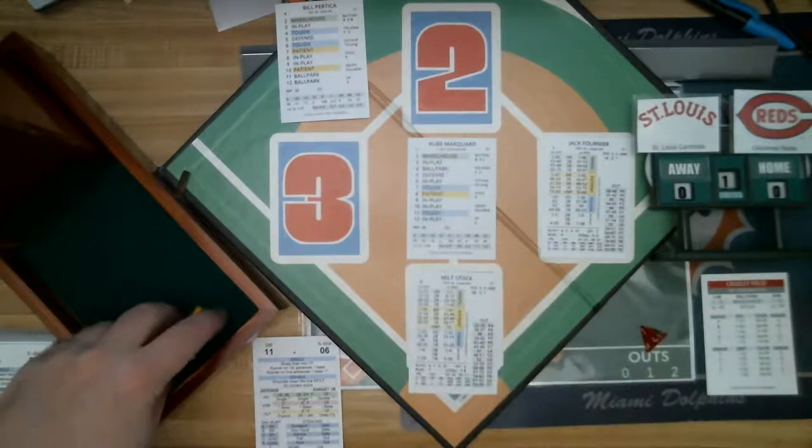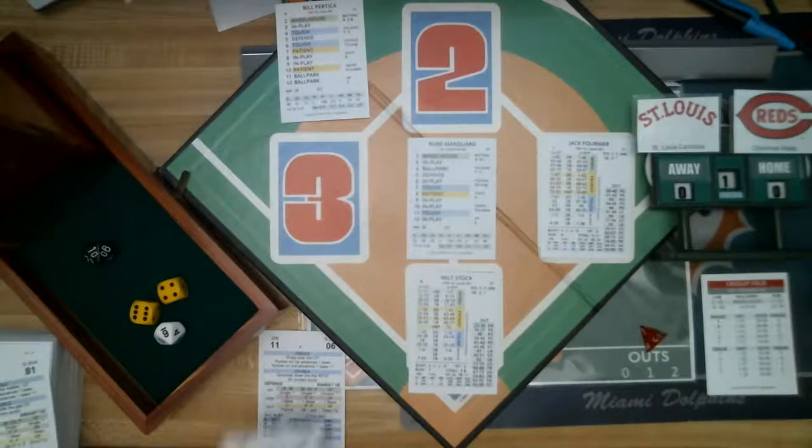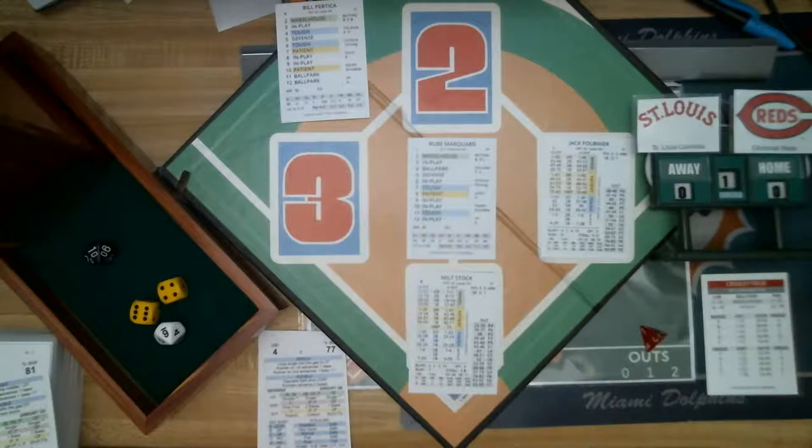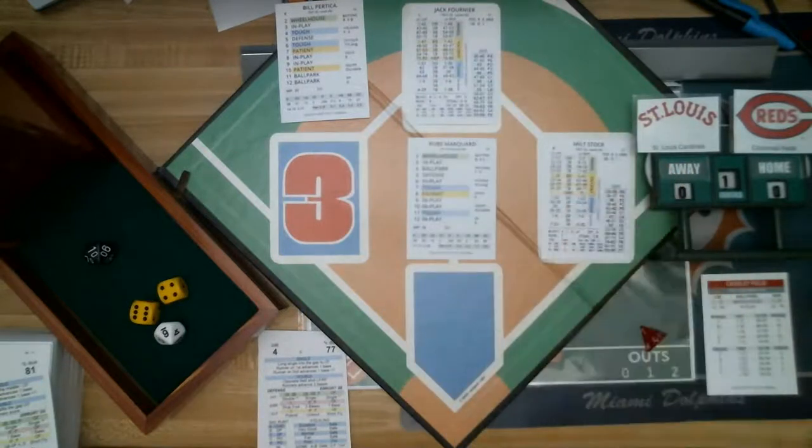The next batter for the Cardinals is Milt Stock. The roll is a 10 — in play, a 16 — and that is a base hit for Milt Stock, a single, a long single to the gap to center field. Runner on first advances one base, Fournier goes to second, Stock holds at first.